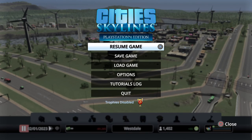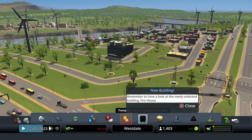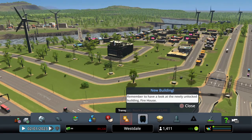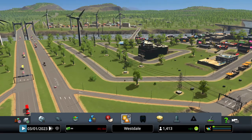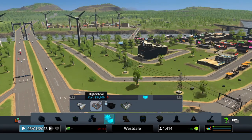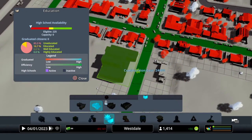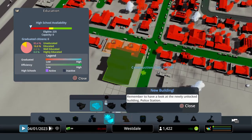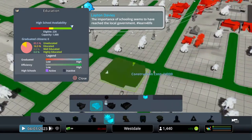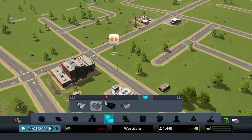All right guys, we hit the milestone! Literally when the video ended and I was getting my thumbnail, it hit. So now we can do parks. But first, high schools - that's what we need to do. We'll put a high school right here and another one right there.